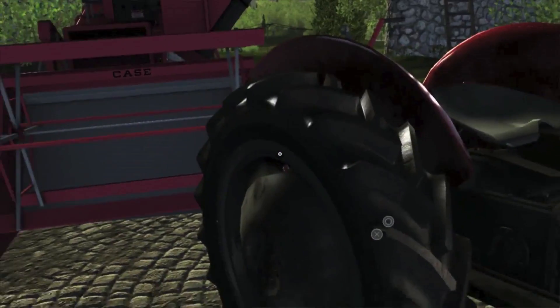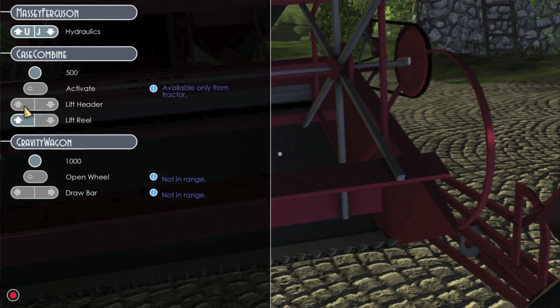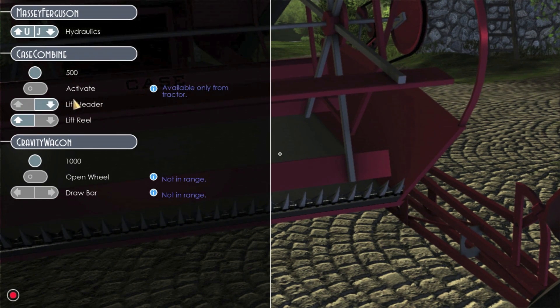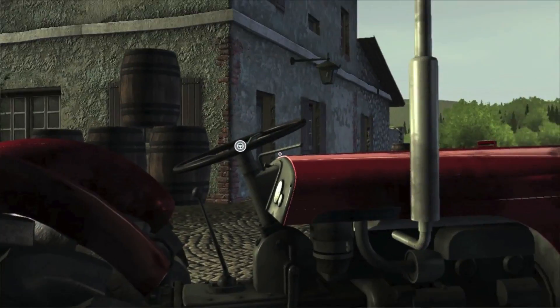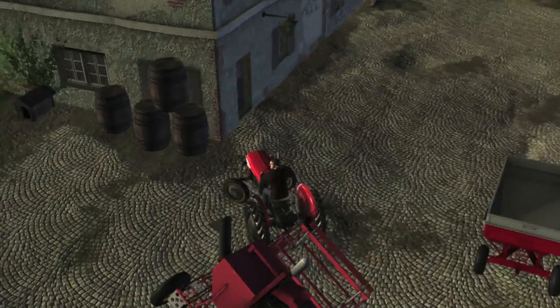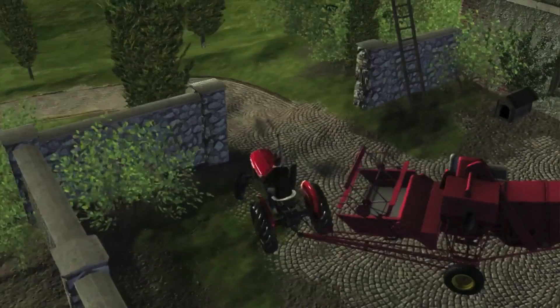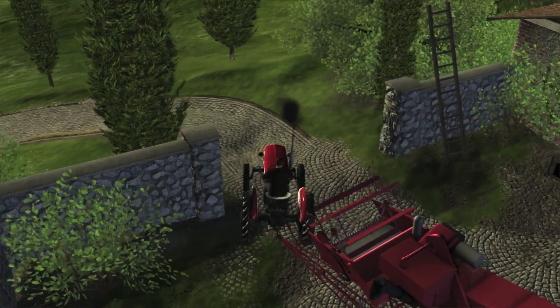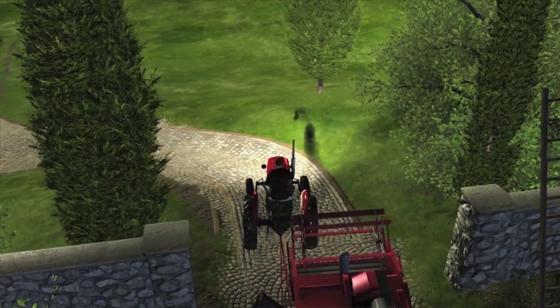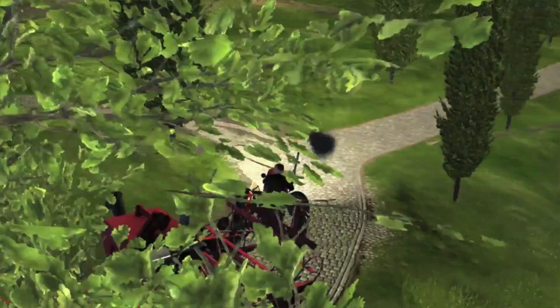What options do we have here? We've got activate lift header - we probably want to lift that all the way up whilst we're transporting it. So let's head on out, narrowly avoiding the barrels. There you go - that was some expert driving there from Farmer Giles.